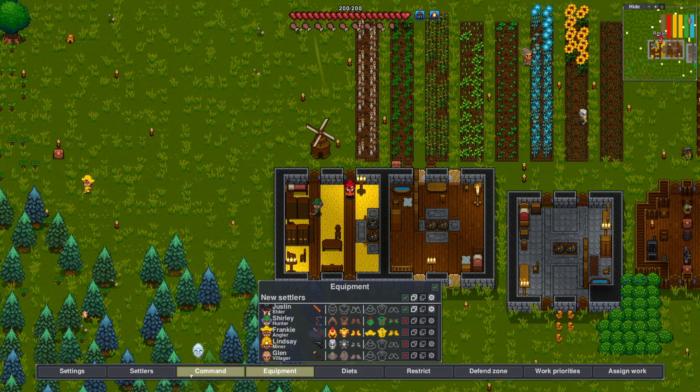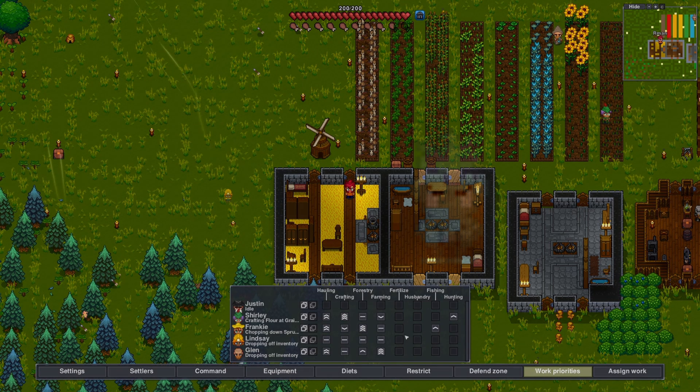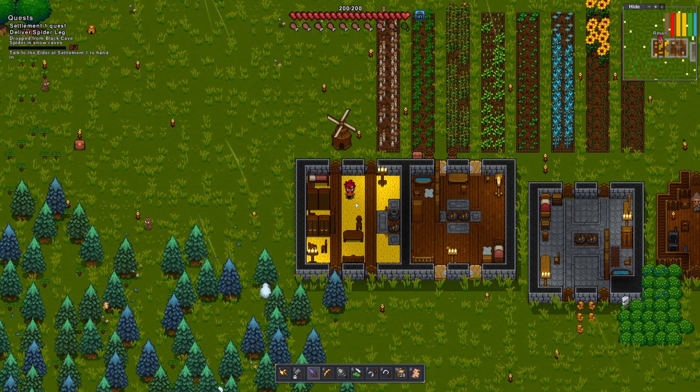Let's get started on our adventure. To get ready, I'm going to be bringing Lindsay the miner with me to the snowy biome, mainly because I think a ranged weapon would be the best for support and she has a gun. I also didn't set up anything for her at the settlement so she's not really required there.